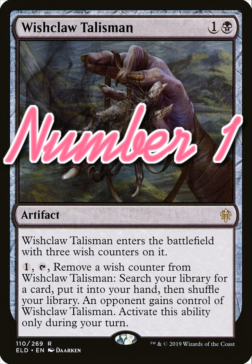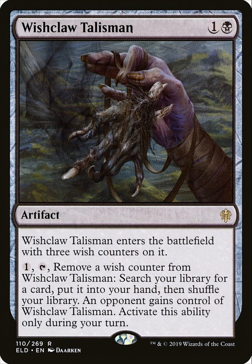Number 1: Wishclawed Talisman. It's a black tutor spell that I think a lot of people know of. It's really good and surprisingly super cheap — it's about $3.50 at the moment.